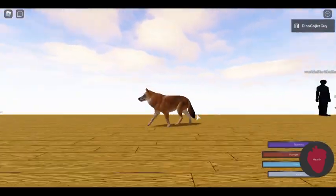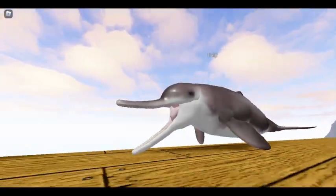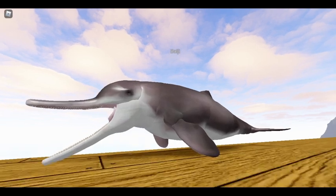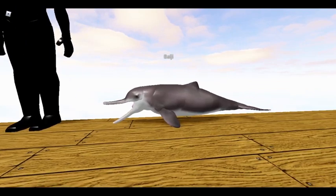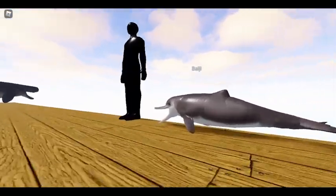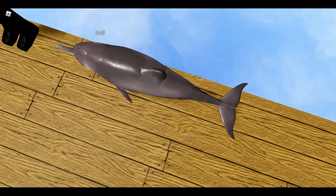Next we have the Baiji dolphin from China — an extinct species of dolphin killed off by pollution, both trash and sound pollution. Chinese rivers were overpopulated and boat engines created too much sound, so these dolphins couldn't use their echolocation well enough to find fish. This is a very small animal that will hunt mostly AI fish, small amphibian players, and maybe birds that land in the water. This was modeled by AJ. This is a freshwater dolphin — you will not be able to go into the ocean with it. We will be adding a salinity system to keep certain animals out of different water areas.